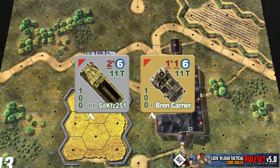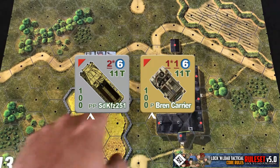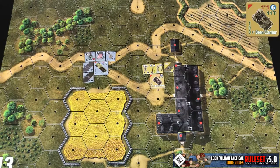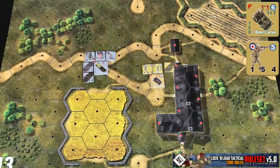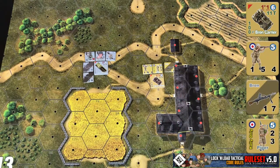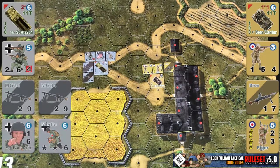Units that can carry passengers inside them are either going to have a single P, like this Bren Carrier, or a double P, like this German Half-Track. The carrying capacity for a single P vehicle is one half squad, one support weapon, and one single man counter, as laid out here. A double P can carry effectively double that: a full squad, two support weapons, and two single man counters.